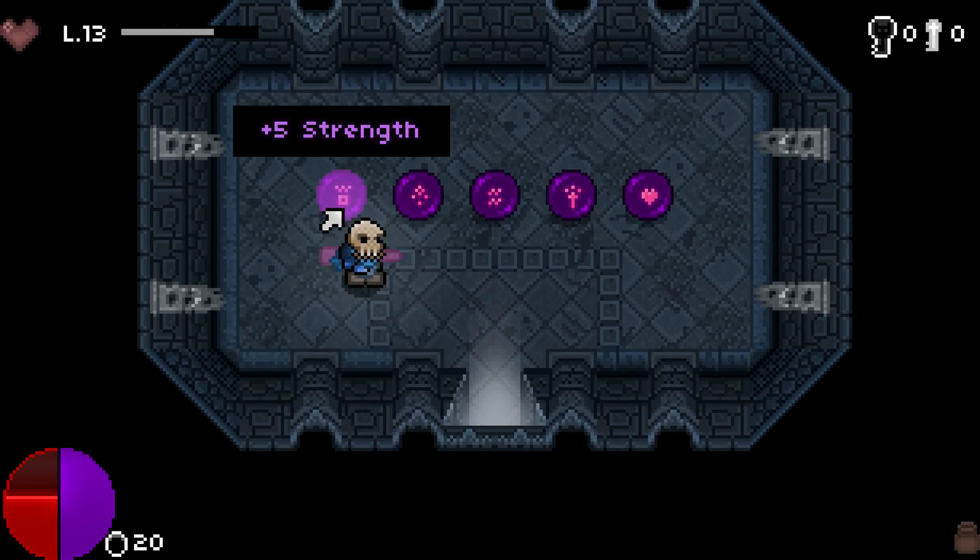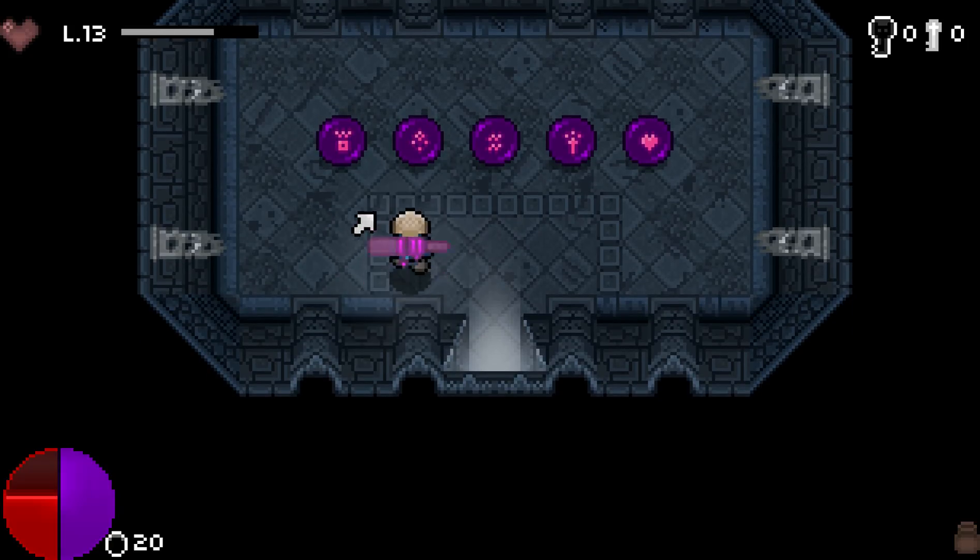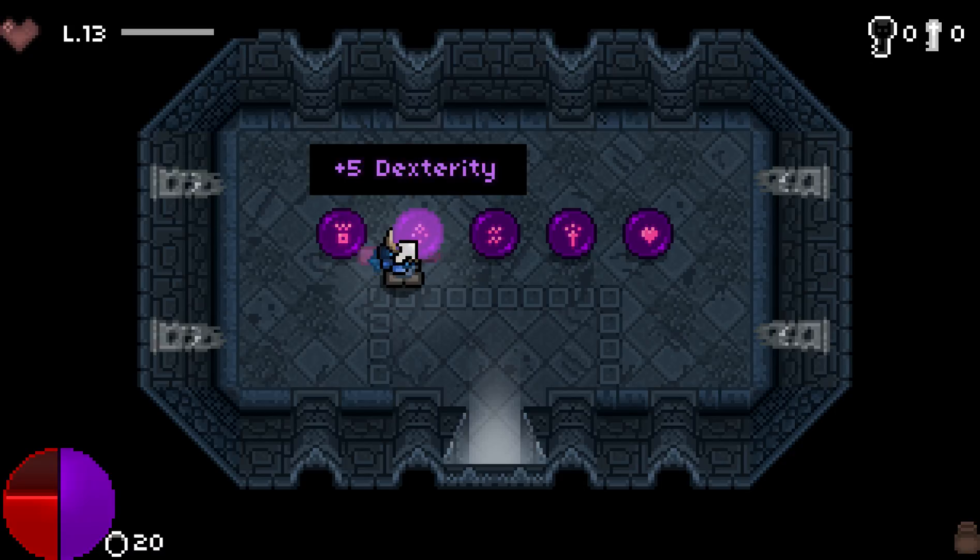So for strength, obviously it gives you more strength — it gives you cleave, which lets you deal two times the damage in a small radius. So that's what strength does.